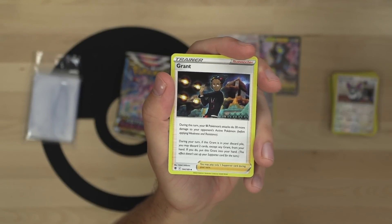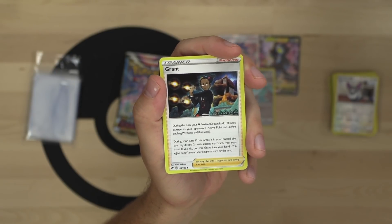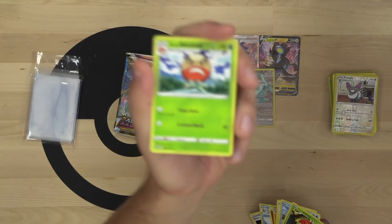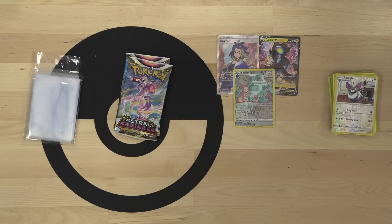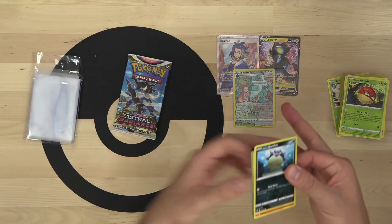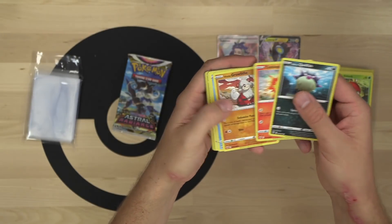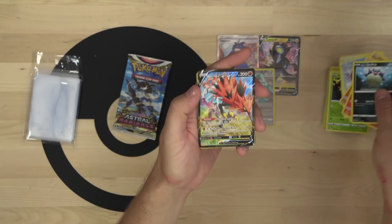Grant is a new supporter card - during this turn your fighting Pokemon's attacks do 30 more damage. And if Grant is in your discard pile, you can discard two cards from your hand to put Grant back into your hand, so you can recycle it. That's really hype. I really like that you can pop a card back from the discard pile - it's printed right on the card with no Vs. Seeker needed. I don't think they'll ever reprint Vs. Seeker since it was probably too powerful.